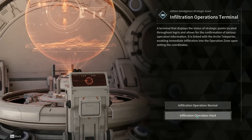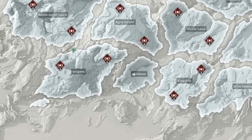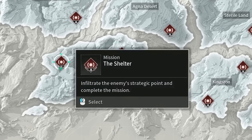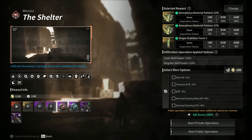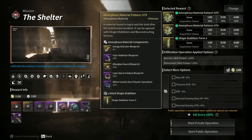Coming to the infiltration operation terminal, go to hard mode. From here we're going to Vespers and we're looking for the mission called The Shelter. What we're looking for is pattern number 79, and this is going to give you access to a 6% drop chance on the activator blueprint.